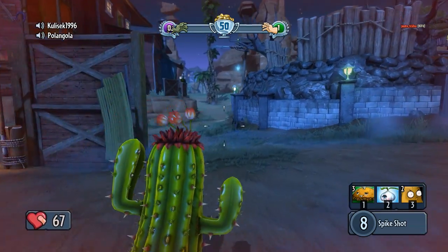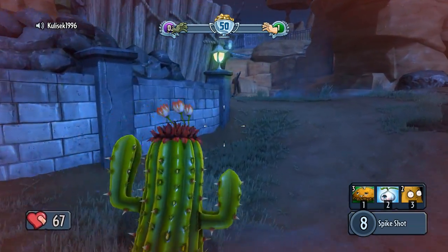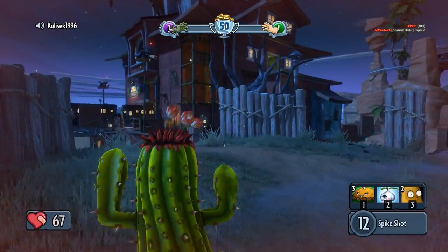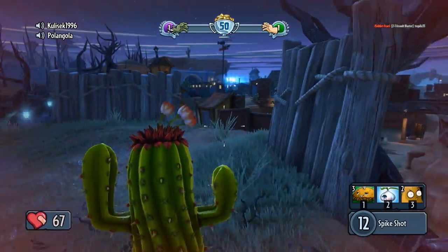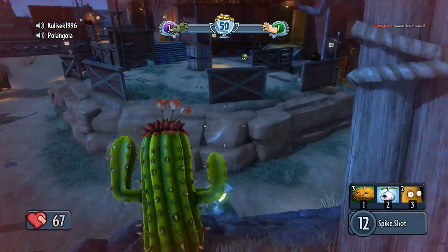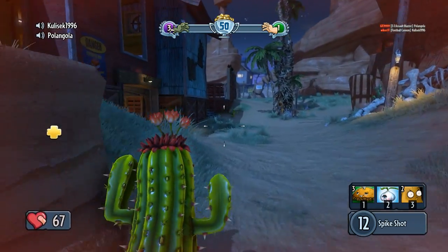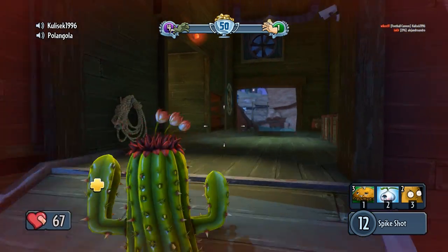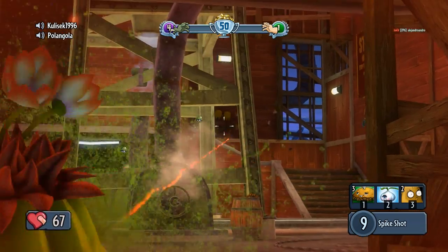I'm using the cactus today, and probably by the title of the video you'll know what I'm about to say — this thing is basically a DMR from Battlefield. I cannot believe I managed to get some kind of Battlefield amalgamation in there with Plants vs Zombies, but that was pretty cool. You can get some really cool long range kills with it, but besides that it's not hugely useful for much else. It's pretty much like a sniper, which is a role I really like to play.